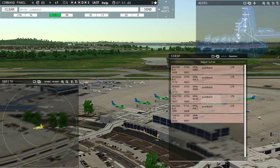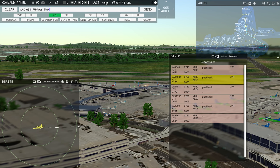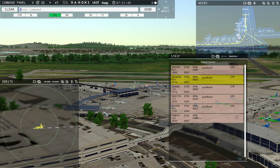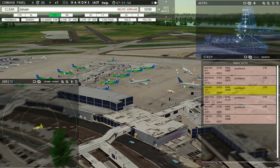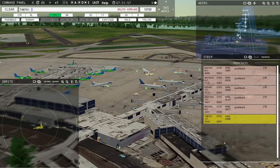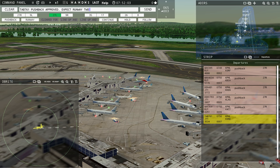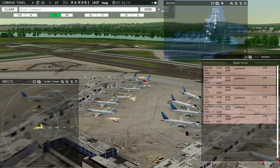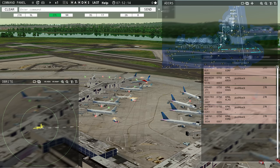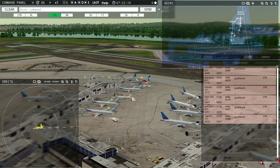Philadelphia ground, Denali 481 ready to taxi. Magic 4034, runway 27 right taxi via Juliet Hotel. Runway 27 right taxi via Juliet Hotel, Magic 4034. Denali 481 can't taxi anywhere because company traffic is pushing out in front of them. Leslie 761, push back approved, expect runway 27 right. Ground 27 right push back approved. Just to keep things clear: I'm using runway 27 right for all departures and runway 27 left for all arrivals.